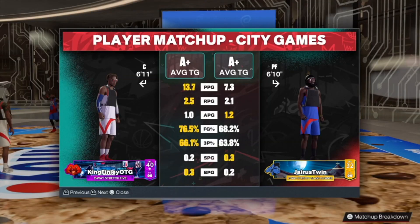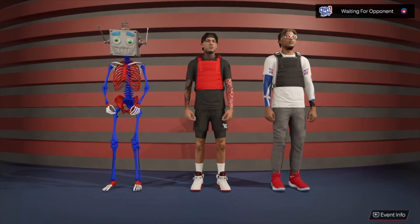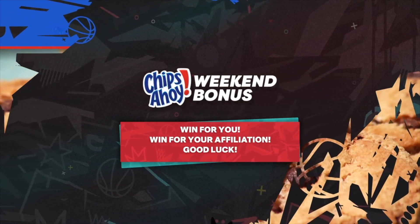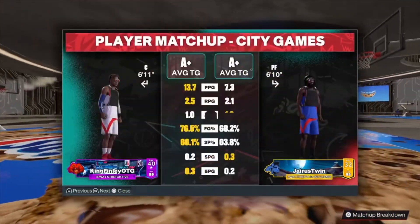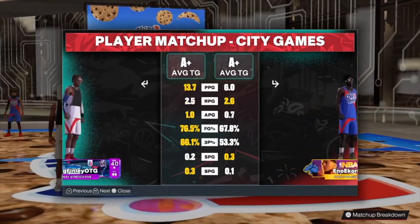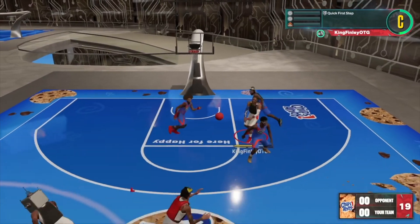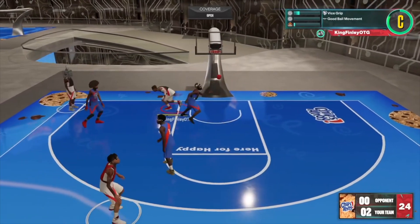I'm going up against Jerry's Twin. I respect the stats — 63.8 from the three-point line, those are good stats. But me, the 611 Demon, I'm shooting 66.1 from the three-point line. He's got the 2-way stretch glass cleaner — that's the meta build. I got a 2-way stretch 5. I try to take him right there for the 2, give it back to my point, and go up to Lee. He kicks it to me — easy lay-up. That's two points for me.